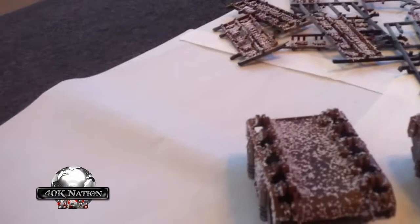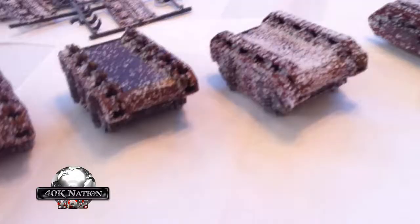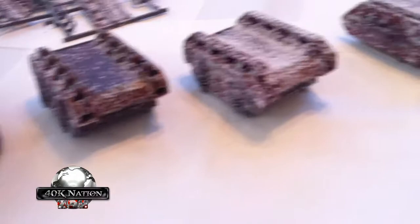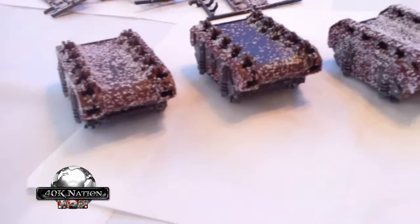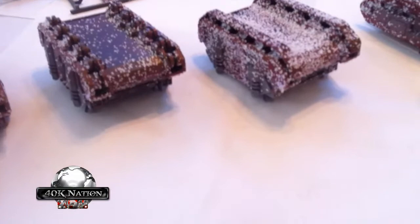Some of them don't have very much salt, but most of them have a lot — because it's going to get like a real light coat of the bolt gun or the metal colors. There's still going to be a lot of that brown and red showing through. What happens next is I coat the very bottom with brown — I used snakebite leather before, so I'm going to use scorched brown for this next step. I'm literally just going to put them on the table like this and spray brown on them, a nice light coat. Then these three will get painted black.